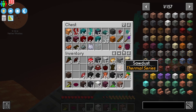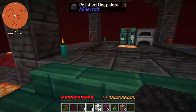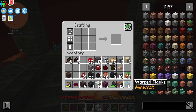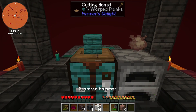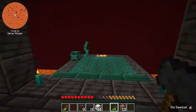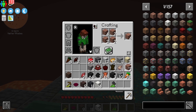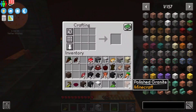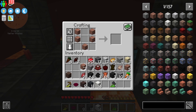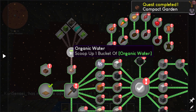I need to turn those into sawdust - I'll just make a bunch. Done. I'm going to need a bunch of that. Some sawdust there, botany pot, and then making the organic water to get into the plants.